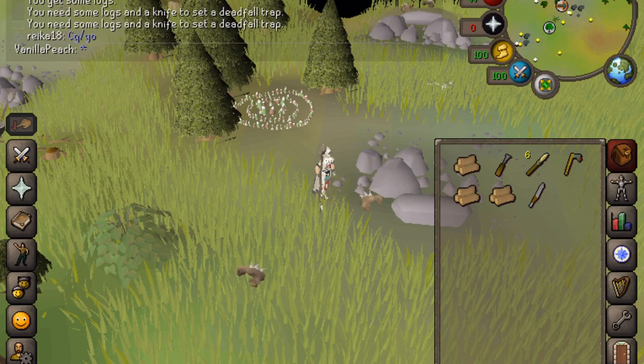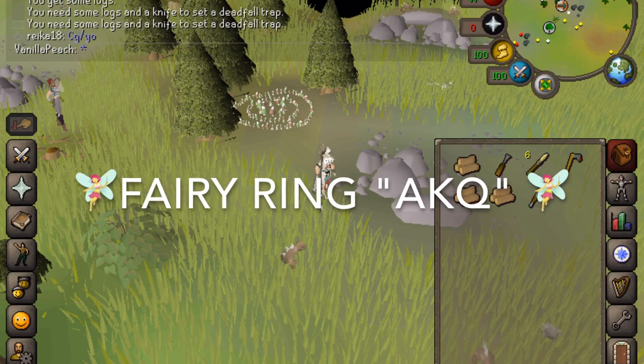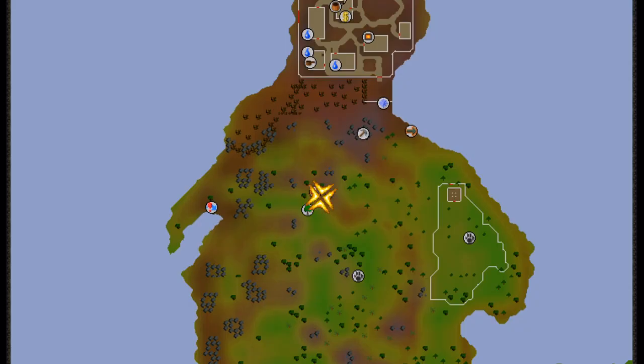I recommend getting here using Fairy Ring AKQ, but you can also use a Piscatoris teleport. This map shows you where the traps are.